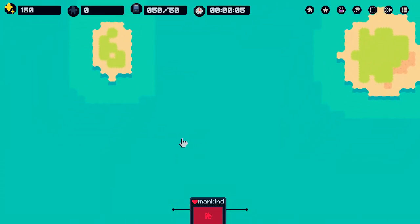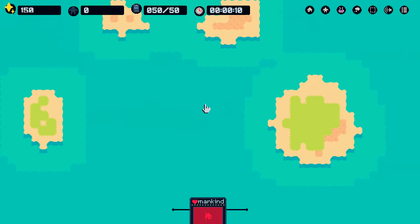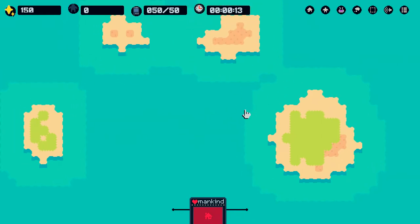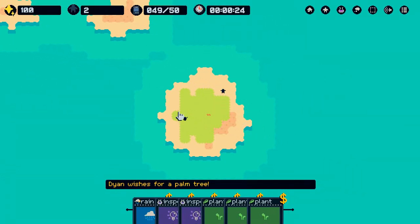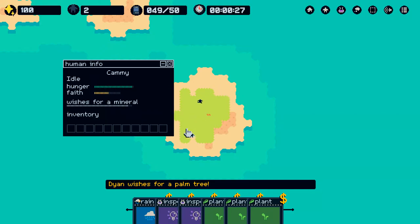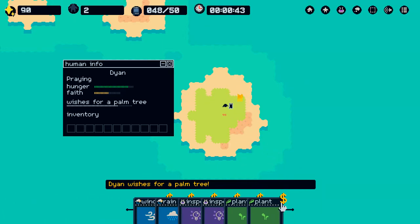When you start you'll have a randomly generated set of islands — this is pretty good, it's a small island here. It spawns two humans, and when you click on them it gives you a little info screen. This one wishes for a mineral which we don't have, and the other human wishes for a palm tree which I don't think we have either. So I'm going to plant some plants so they can eat.